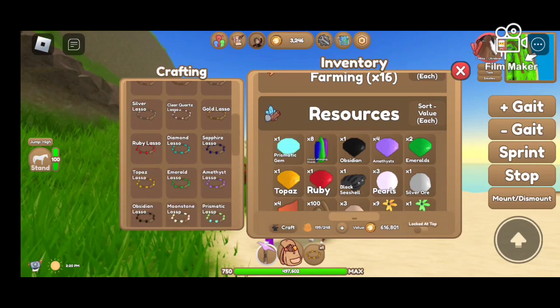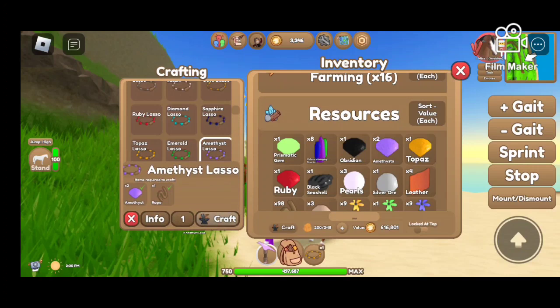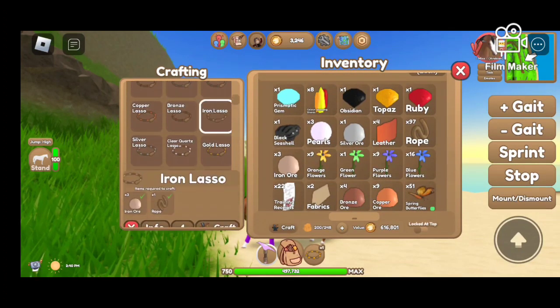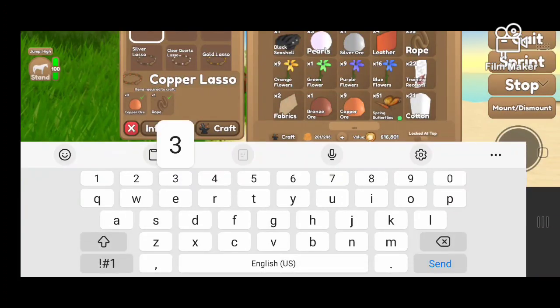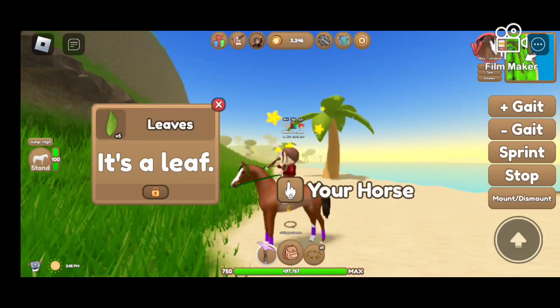Let's make some lassos, because we can't catch anything if we don't. Let's make a Topaz. Is that all we can make? We can make an Iron, and a Bronze, and three Copper. Three Copper. And a bunch of Stone.